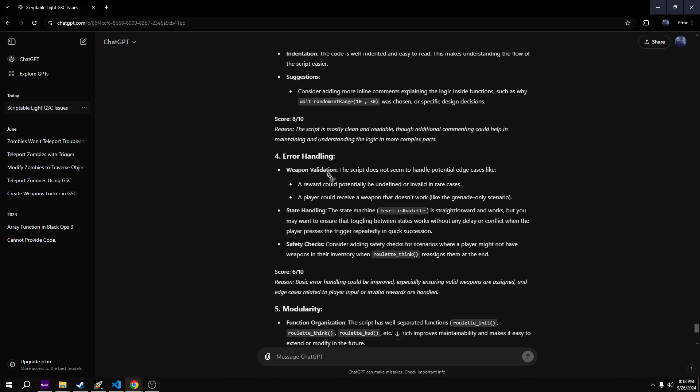Error handling: weapon validation - the script does not seem to handle potential edge cases like a weapon being undefined or invalid in rare cases. I've tested this pretty thoroughly and never had it not give me anything, so that's sort of an incorrect statement. It could use some validation code to make sure it gives you something, or maybe some code to make sure you don't get the same weapon twice in a row. But a player receiving a weapon that doesn't work is not possible because I only put weapons that work in zombies mode in the list. The grenade-only scenario is also not going to happen because of the way I coded it.